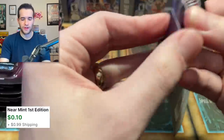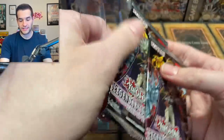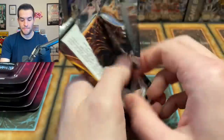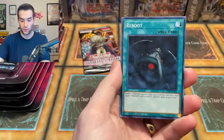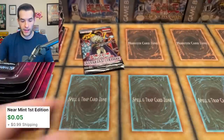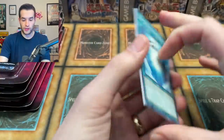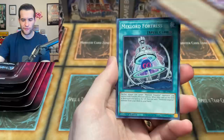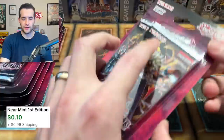Probably about halfway through — this is actually a pretty fast opening. I always forget when you open these five-card packs that they really fly by. Let's see if we can potentially get something now because they're running out pretty fast. Can we get a nice minty Ghost Rare? Imagine getting like a perfectly minty one that's off-centered or something — that would be awful. We got a Reboot, Mind Control, and Wild Monster of Heres.